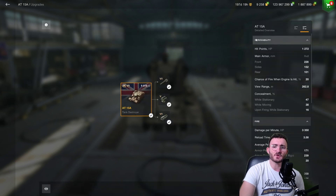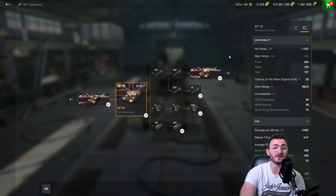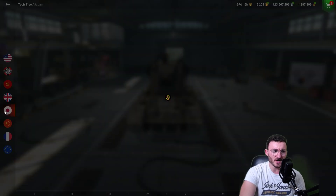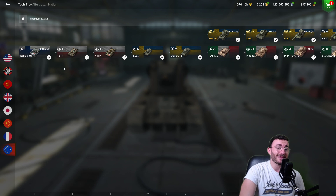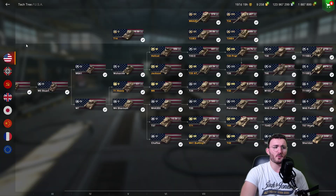For the rest, everything else in the Russian tree isn't worth bothering with. I don't think the AT 15A is worth it because you have the equivalent at tier 8 — the AT 15 — which is way better in its current state with that 4K DPM. In the UK tech tree, Japan, China, and the French FCM — the FCM isn't worth it and you've already got it from the Twister Cup event. There's nothing in the Swedish or European tech tree either.